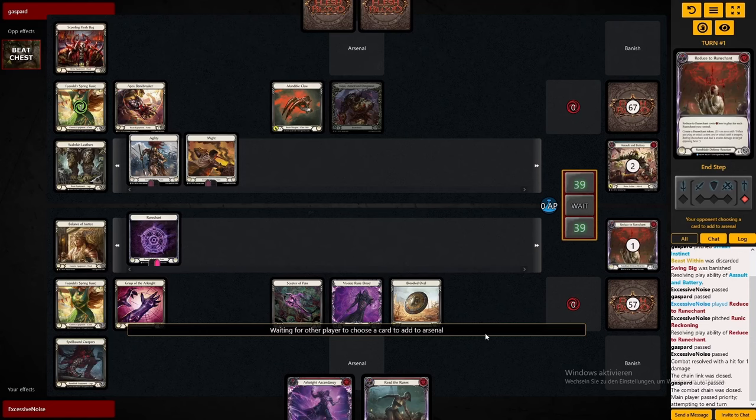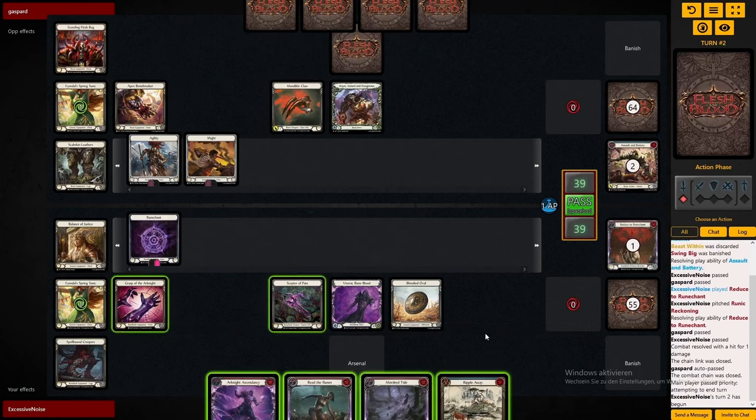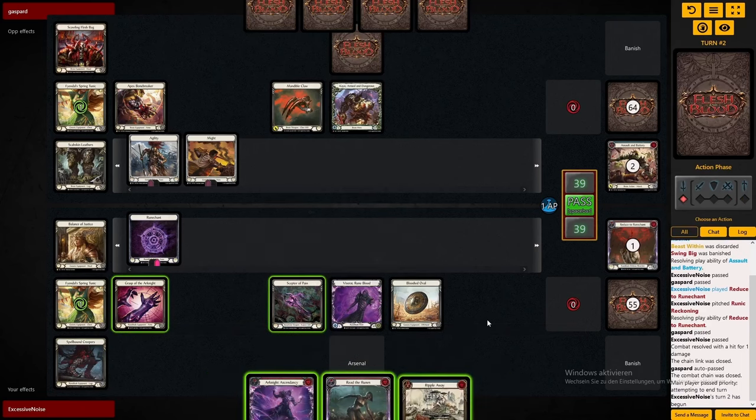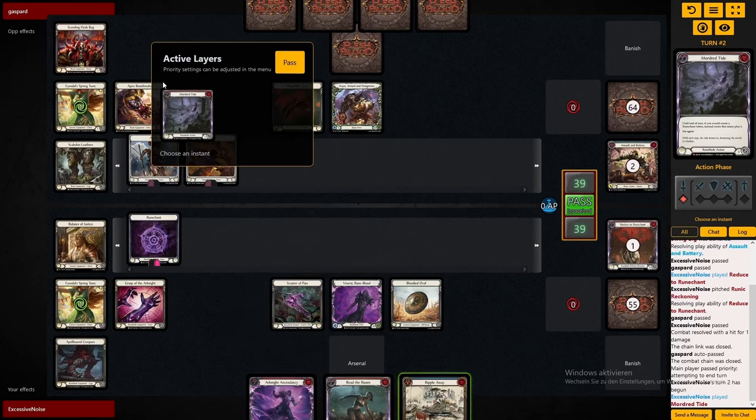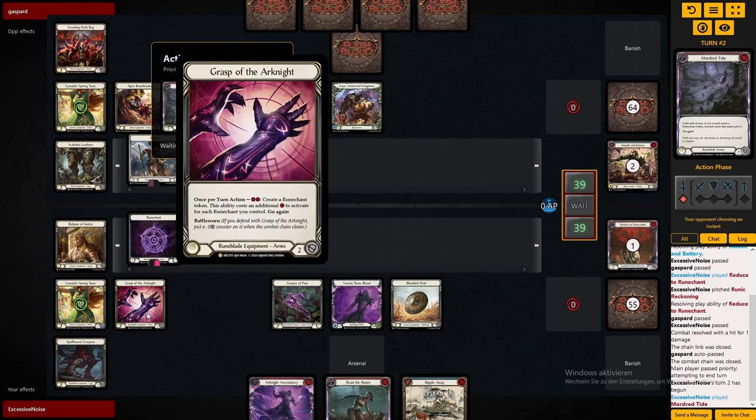For now we stick to our first step of the gameplan which is stacking rune shunts. I decide to not fully block this out, I decide to take one damage but get the rune shunts going, and also keep two of our power cards here. We draw into another one which is Mordetite. Mordetite in combination with Reed Runes is really really strong — that's a two card six rune shunts, and a rune shunt is worth more than just one damage, so it is an above rate play.